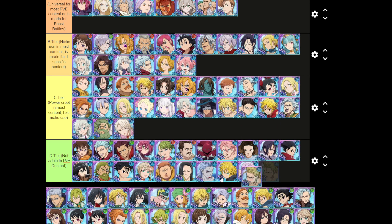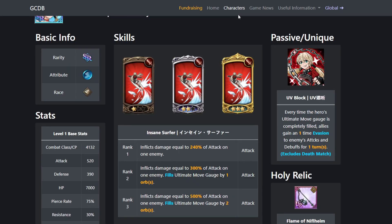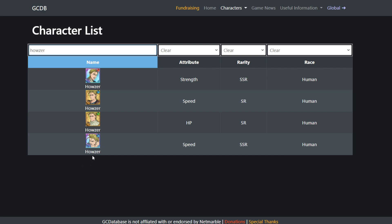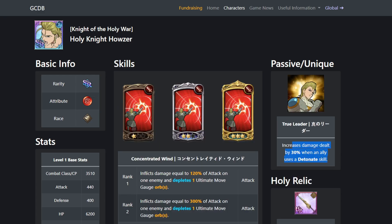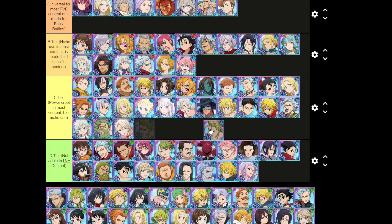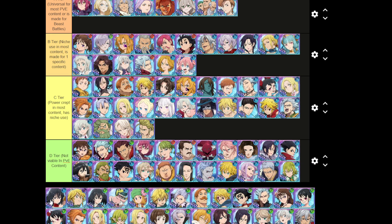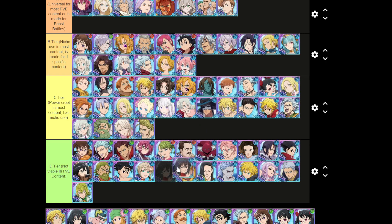Blue Hauser has the detonate passive — I looked it up and it's just in general, not PvP only. Sure, we'll give him C tier. Hendrickson no, Halbram no. Lilia if you're really reaching but probably not.